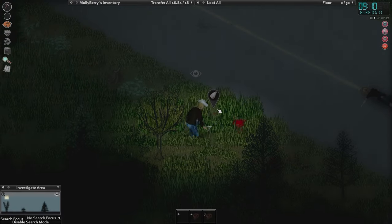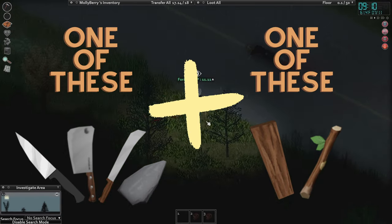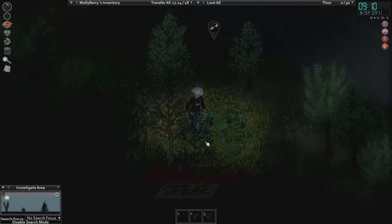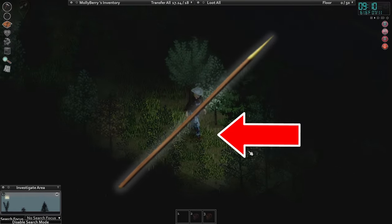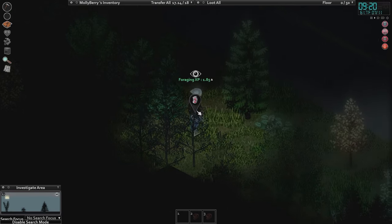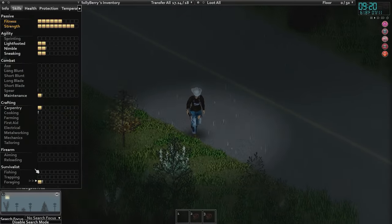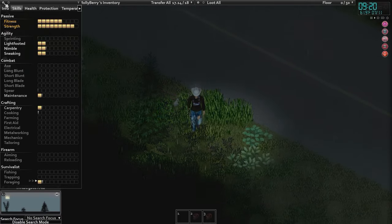We are looking for perfect chipped stones and tree branches. I'm going to stick to the road because chances are this area is already clear since I've been walking up and down making zombie sounds. Click discard — you still get the XP. Of course — we do have the book read, that's right. That's what we did last time.